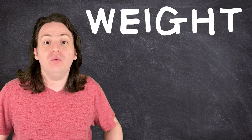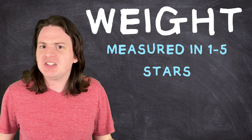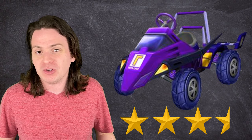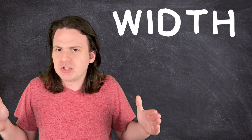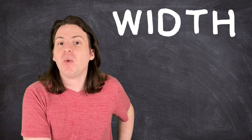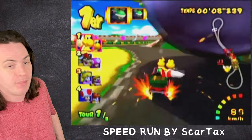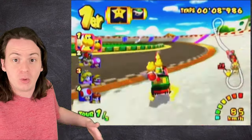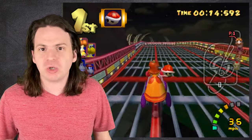Each kart has a weight of 1 to 5, which directly correlates to the number of stars it has. The only exception is the Waluigi Racer, which should technically be 3.5 stars, because Waluigi is incapable of doing anything by the book. The width is a measure of how physically wide a kart is — which I thought was a pretty dumb thing to include, until I watched a speedrun where you could probably fit about 10 sheets of paper between that kart and that chain chomp. Fair play, we'll throw it in.